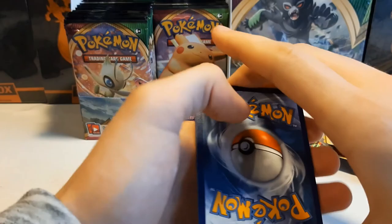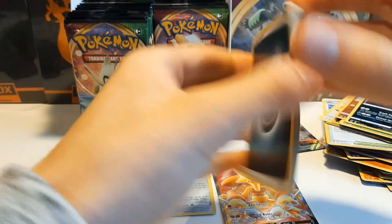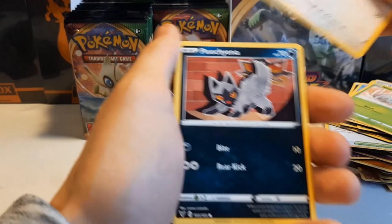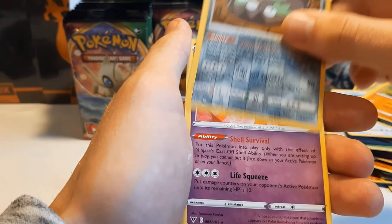Green coat again. Darkness, Beauty Hate — wow. Stone Energy, Shuckle, Arrokuda, Nincada, Pichu, Poochyena, Rockruff, Galarian Stunfisk. And Shedinja — also a nice card.